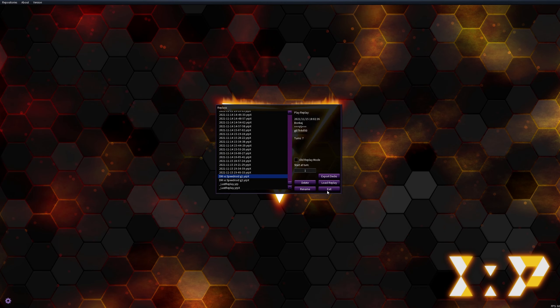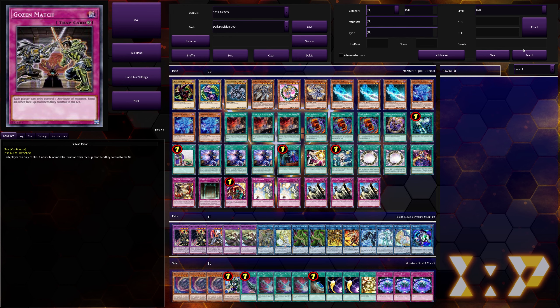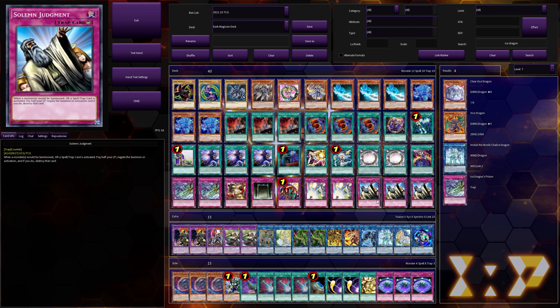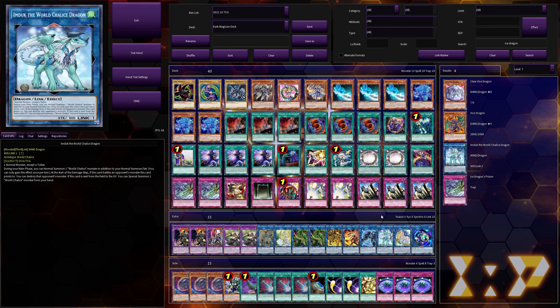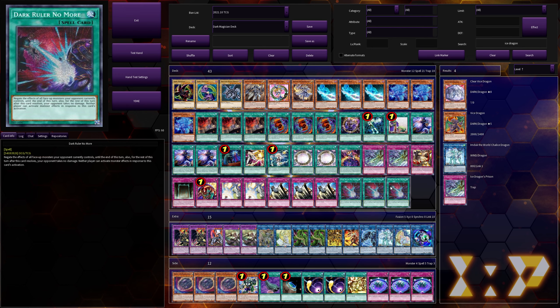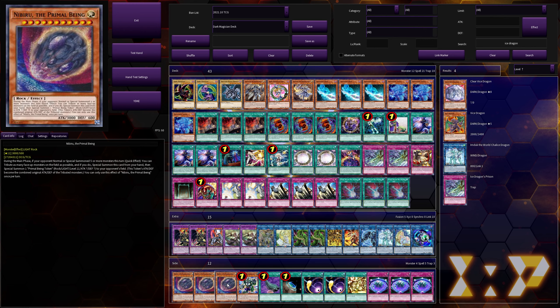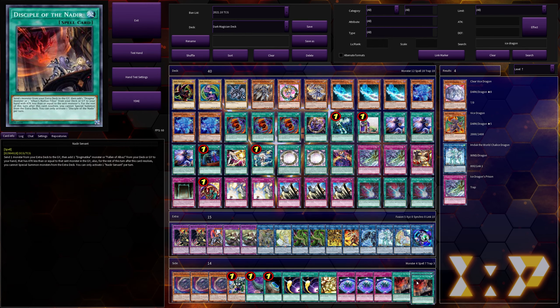Side deck talk: I had Ice Dragon's Prison in — not Gozen Match, that was from earlier playtesting. Going second, I'm definitely putting in three Dark Ruler No More because 100% of his negates are monster effects with almost no back row interruptions. I also took out Nadir Servant. I opted out of Nibiru this time because at my locals Speedroid can just play through it — they have so many summons that by the time you need to Nibiru, they can still make Crystal Wing even after.